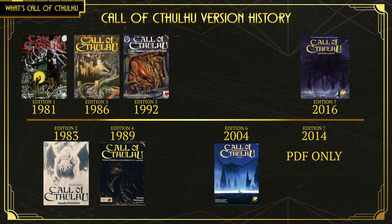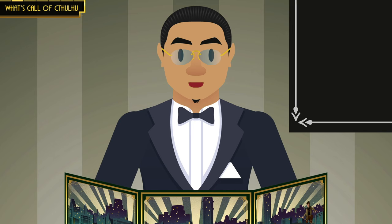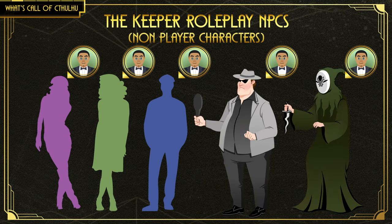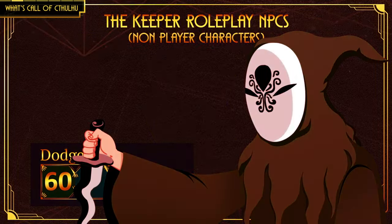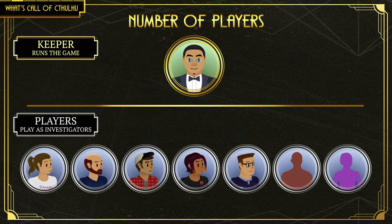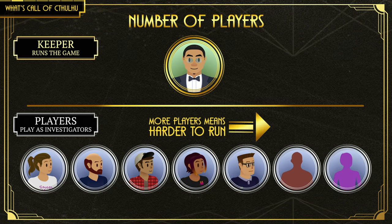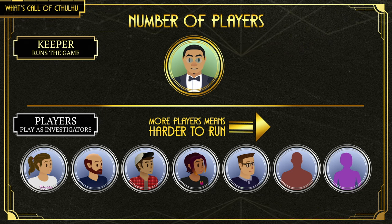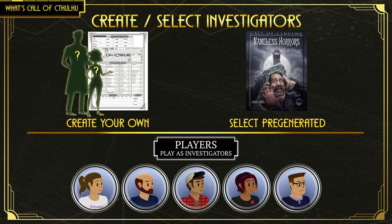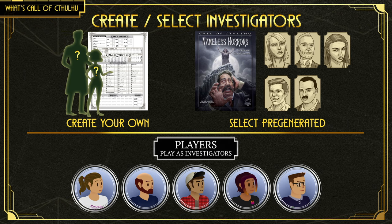Call of Cthulhu also happens to be one of the easier games to learn how to play, which makes it great for complete beginners. Someone assumes the role of a keeper, who narrates the story, roleplays supporting characters, NPCs, and enemies, creates challenges for the players, and moderates the rules. Keepers can create stories themselves or buy published scenarios for convenience. Other people assume the role of players — generally you would want 3 or more, with 4 to 5 being a good balance. The players then roleplay as investigators: characters they have created, or pre-created characters provided by the scenario, which are especially handy for beginners or one-off sessions.